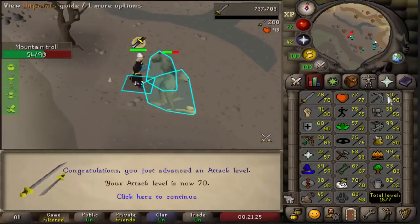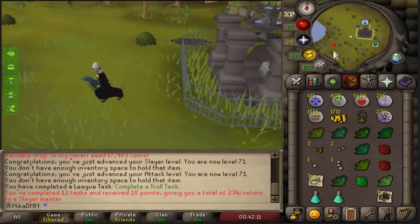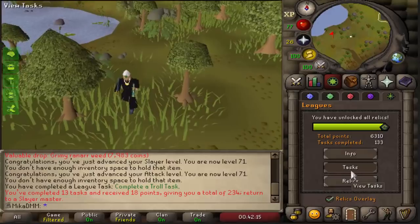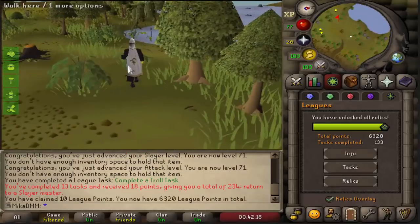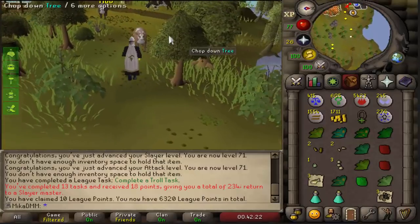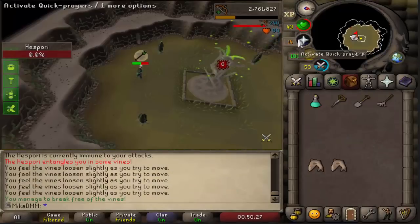70 Attack, 10 more levels to go. Troll task completed for 230 points in total right now. Let's collect the task. I do think I planted Hespori on this account — I just wanna double check — and if that was the case, let's kill Hespori very quickly.